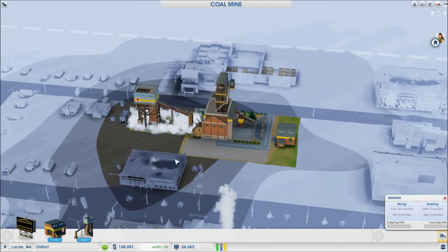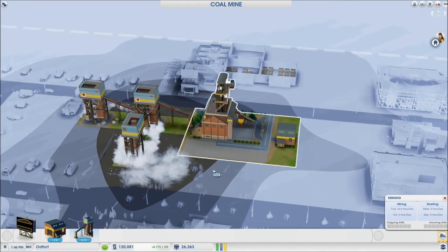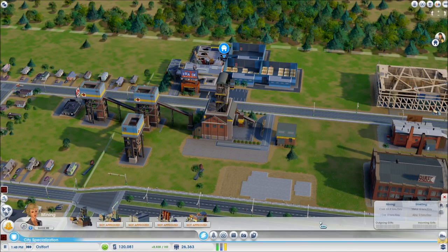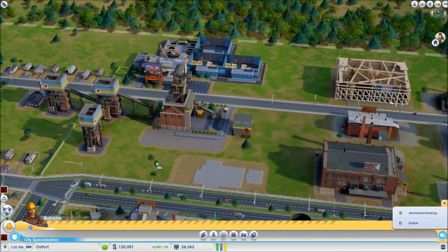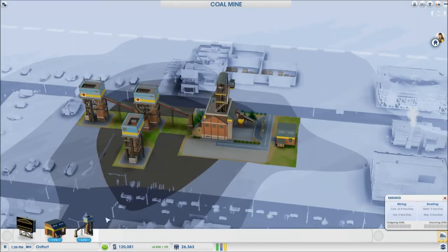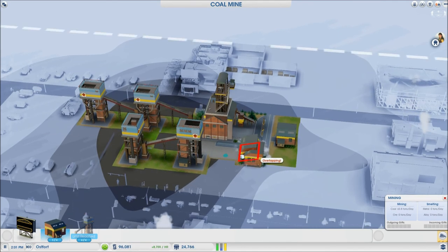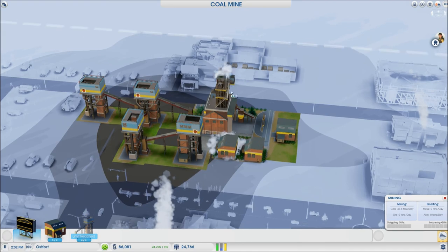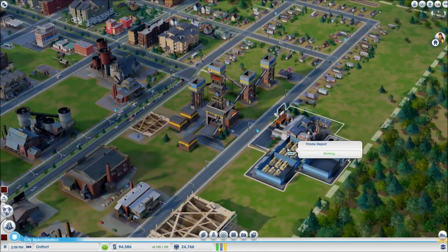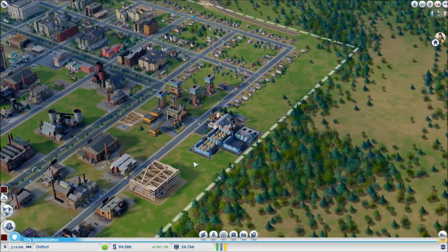We'll upgrade that — that, that, that, and that. I gave you an order. You shall do as I command. There we go — delivery truck. The almighty sign. And we're good. I can't put anything else on that. What's this? I'm probably going to need a second trade depot soon.